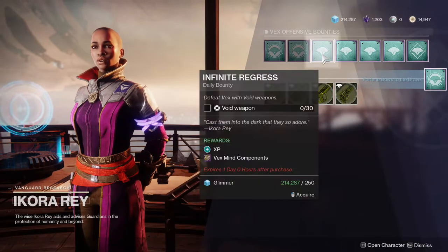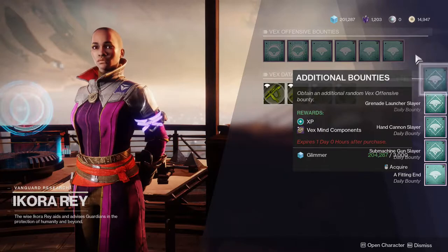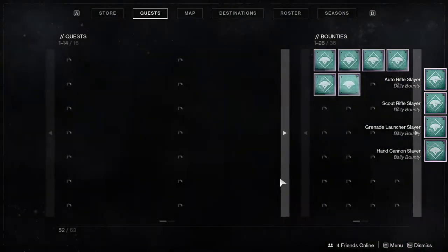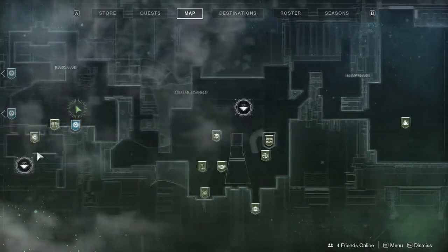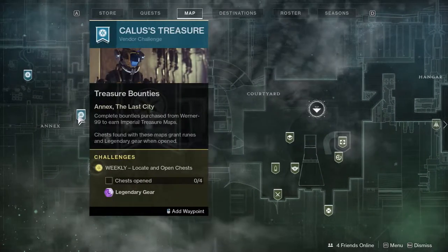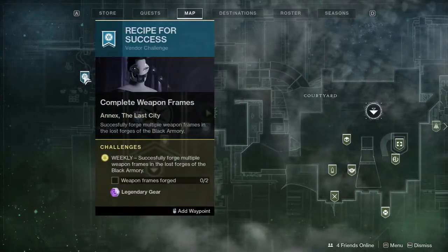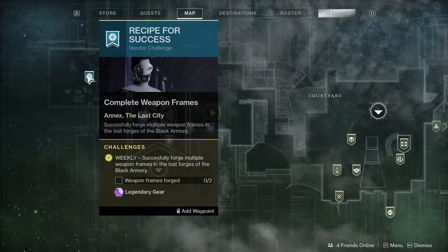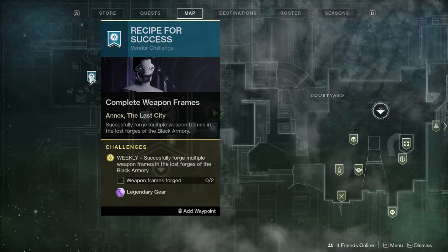You're gonna go to Ikora and get all her stuff — get as many bounties as you can. Literally this is all you're gonna be doing. At this point I've pretty much exhausted all the bounties I care to get. You could also get Drifter's bounties, Warners' bounties, and Ada's bounties as well. But I'm not gonna do any of that.